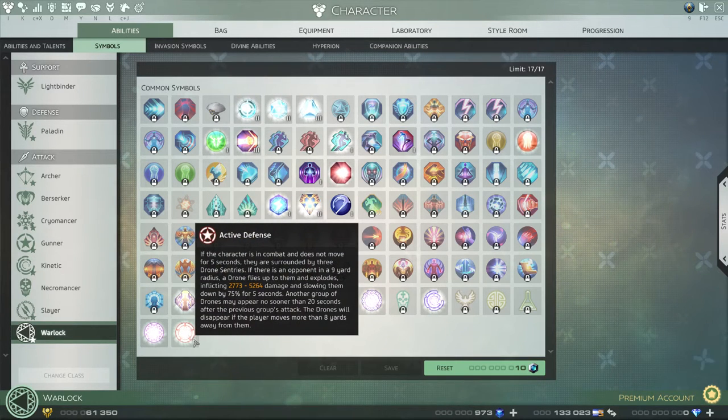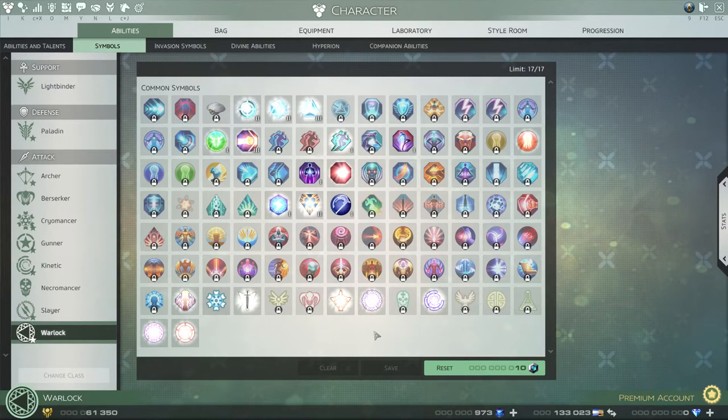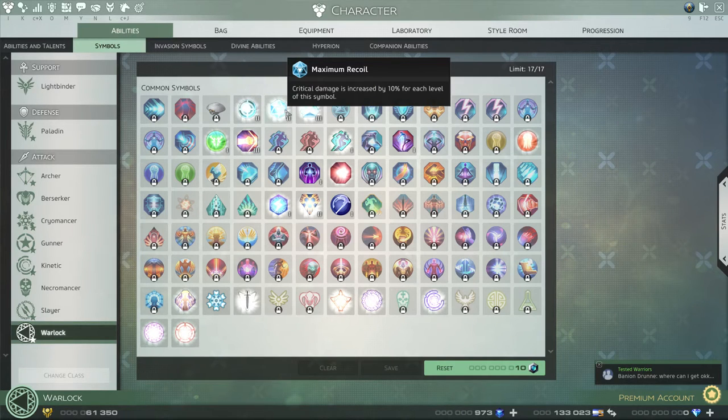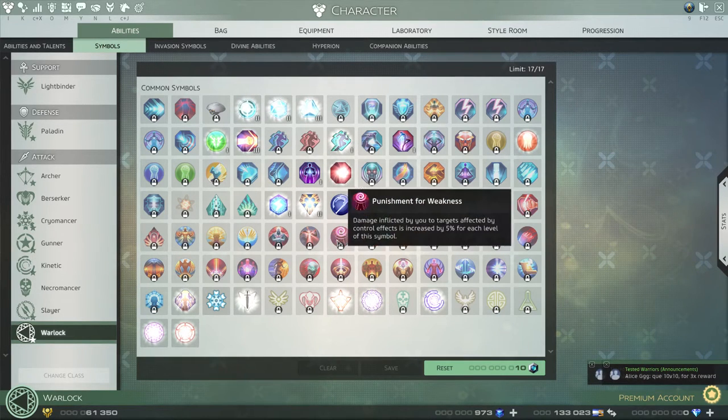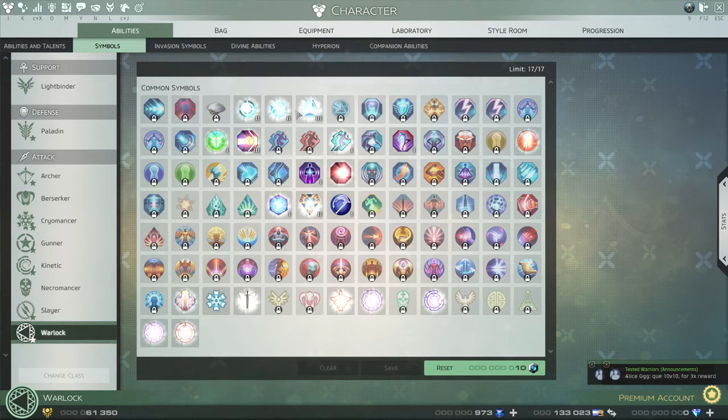Symbols are extremely important. Once you've gotten to the class node that gives you sparks, you're no longer building with red, blue, or green sparks — otherwise known as Destruction, Balance, and Creation. Those sparks should then be used specifically to unlock your symbols. As you can see here, there's a whole bunch of information on my symbols.